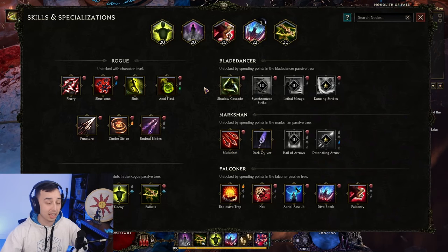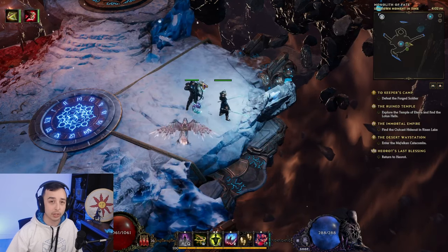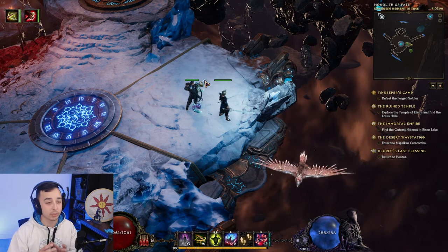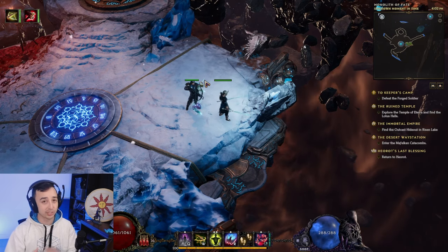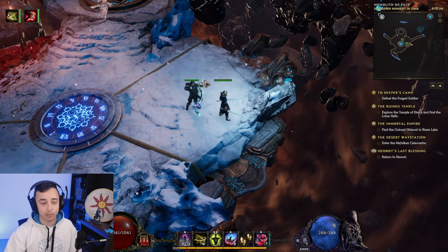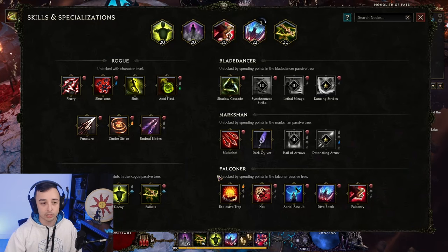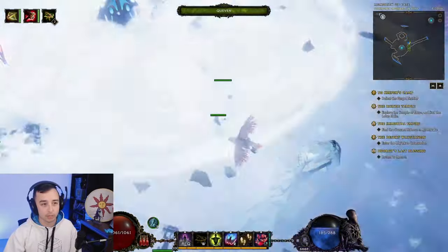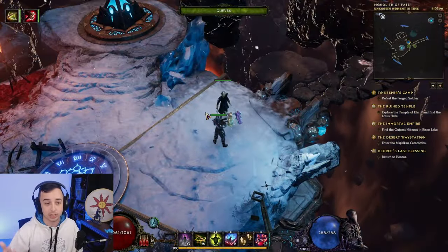I've been asked a thousand times in chat why I'm not playing the trap build. Well, the trap build is the better version for 99% of players — you're gonna enjoy the game way more with that one. You're gonna be tanky and still have insane damage. But I prefer to play this playstyle, because it's the first time we can actually play a true ZHP-only damage version. It has the mechanics for it — it's screen-wide AoE. It just should not be in the game, but it is.